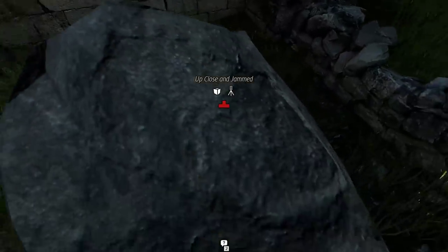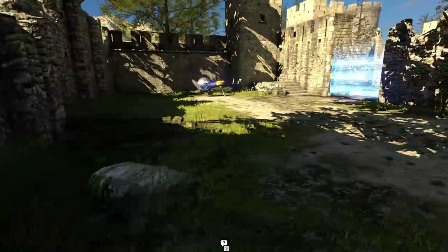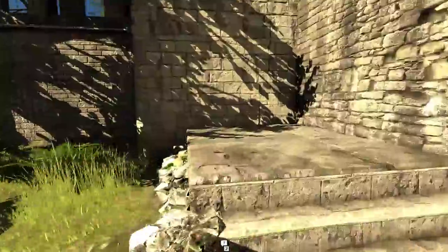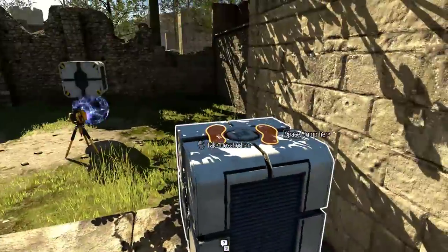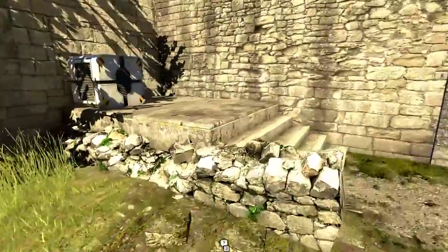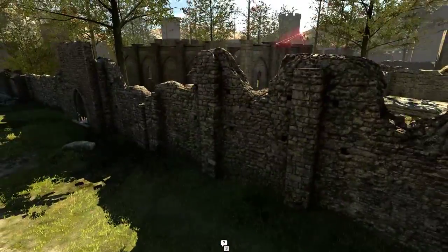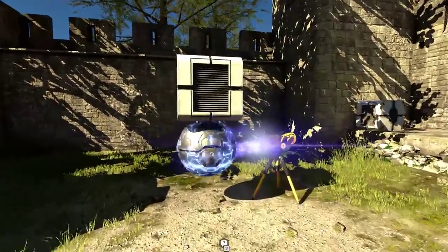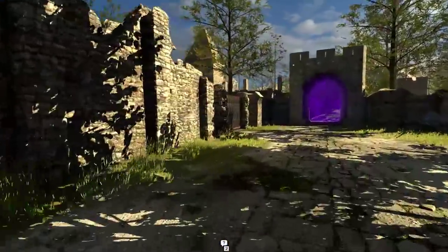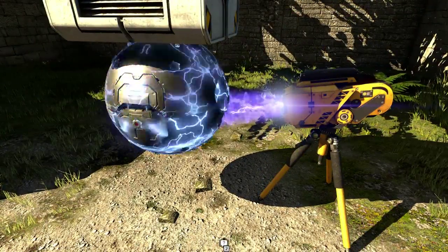Up close and jammed. God, these rocks are such dicks! I just want to step on you! Do my feet smell? They don't like me. Can I step on you? If I let it move a little bit closer to the wall, I totally could. But anyway, what am I actually supposed to be doing here? Get over the force field with no jammer — no free jammer anyway. Because if I take this off, I'm going to explode. Boom!